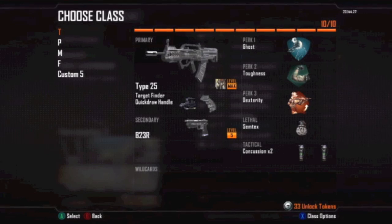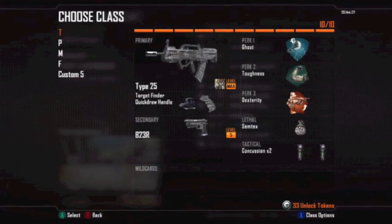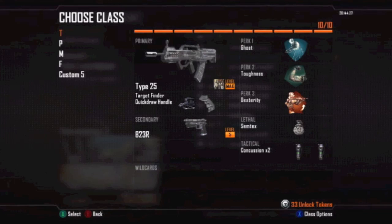The first perk is Ghost because I enjoy it for flanking a bit — this isn't really a flanking class but it's either Ghost or Flak Jacket. The second perk doesn't really matter. My third perk is Dexterity — I like aiming quickly after sprinting, and since this is a medium range class I sprint more than with my long range class. I use Semtex and concussions, same as before, and the same secondary weapon. So that is it for today — thanks for watching. I hope you enjoyed this guide to close, medium, and long range classes. Please leave a like if you learned something, have a great day, and enjoy gaming.